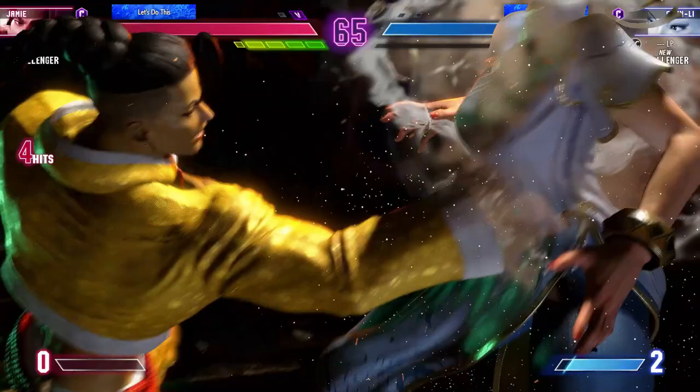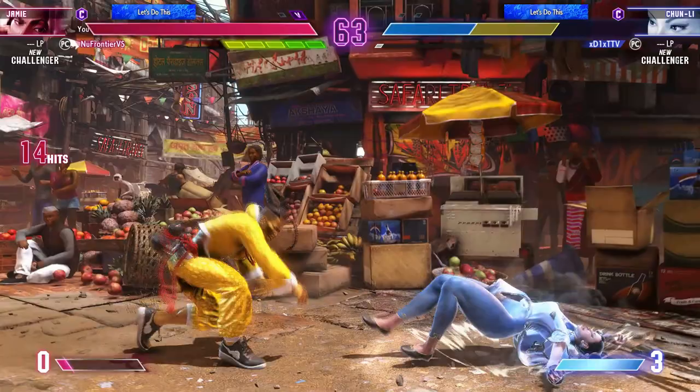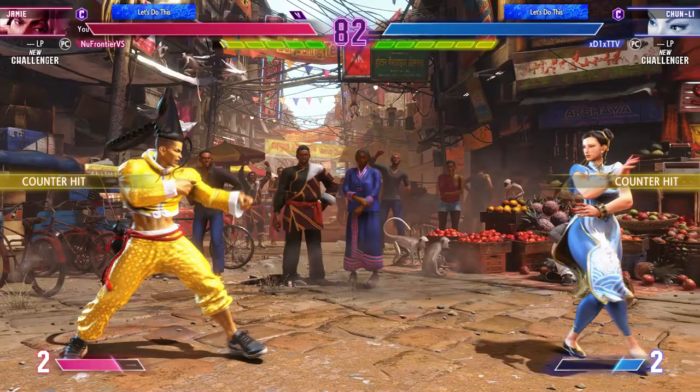Now against Chun-Li, her normals really out-prioritize yours and her poke game is really strong, so what you want to do is stay just outside of her safe range and use standing heavy kick and your swagger steps. Also, try to maximize perfect parrying and drive impact against her Hazan Shu pressure if she gets too greedy.